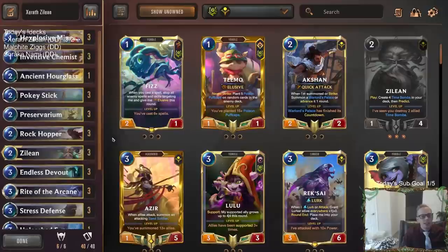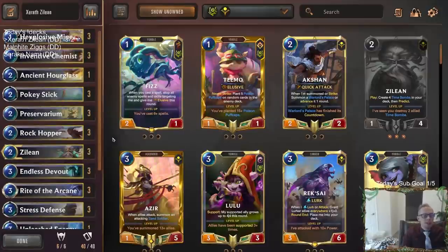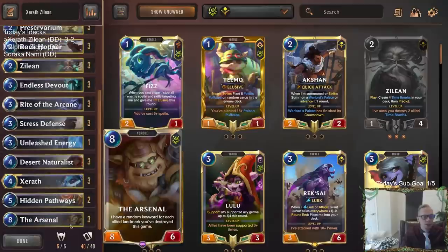That is some unleashed energy there with the Arsenal. So there we go — that was Xerath Zilean. It started off a little rough, you know, we lost the first two. In the second game I didn't play around Rally well. But the last three games our deck looked really strong. We went back and defeated the Lulu Poppy that we lost to the first time. We defeated Aurelia Azir — and that game wasn't even close at all, just dominated. And then Draven Sion, which was definitely a very close game — we were pretty close to dying. But we had the Arsenal come through and pull that off, especially getting that Lifesteal.